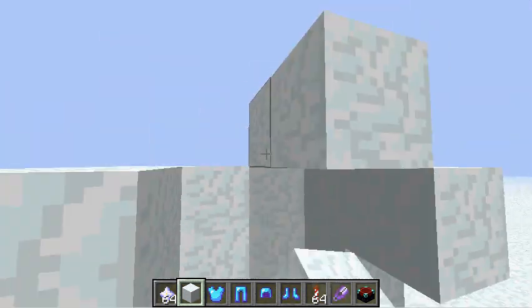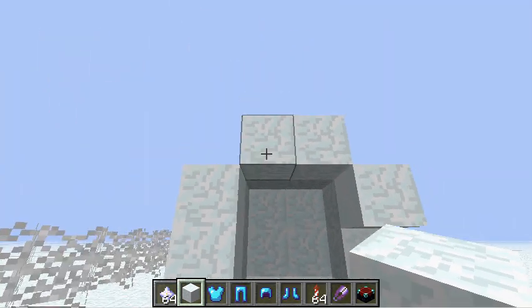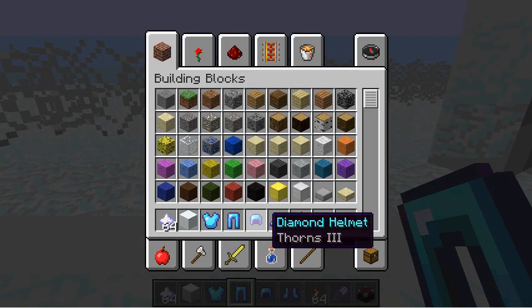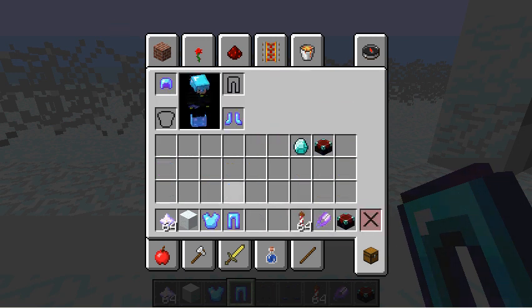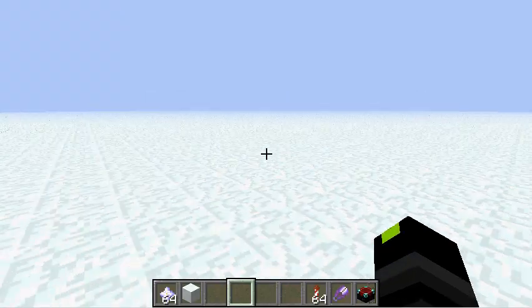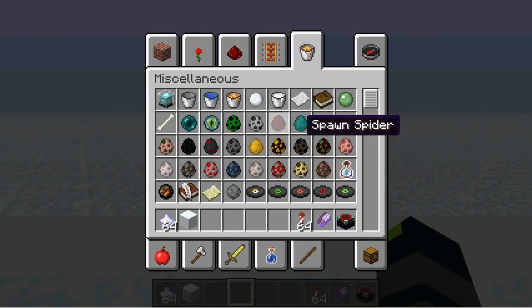Here we're going to test the fireworks. Otherwise there's some new stuff - there's a new enchantment called Thorns. I haven't tested it yet but let's see what it does. There are three tiers: Thorns 1, Thorns 2, and Thorns 3.